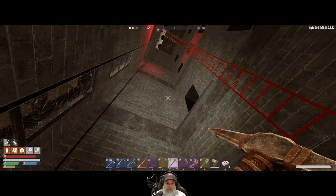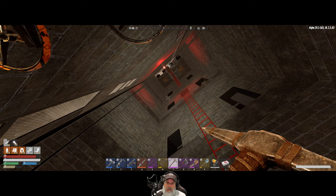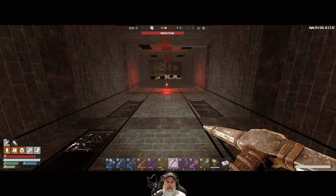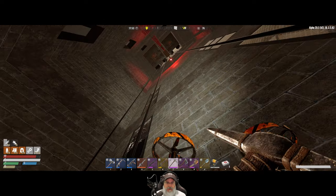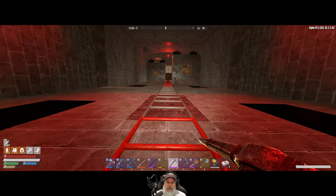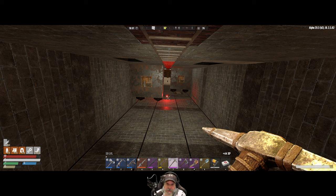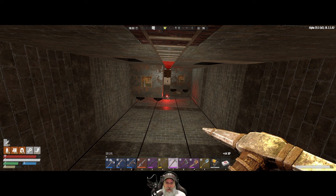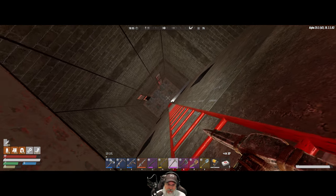It probably makes the most sense to have the drop in maybe this corner. Any way you slice it, we're going to have to cut one of those cars out - unless we put the drop on this side. That could actually work because there's nothing blocking it other than those light fixtures. I wonder if we could get all the way beyond the last car with one drop and then offset the second part of the drop.